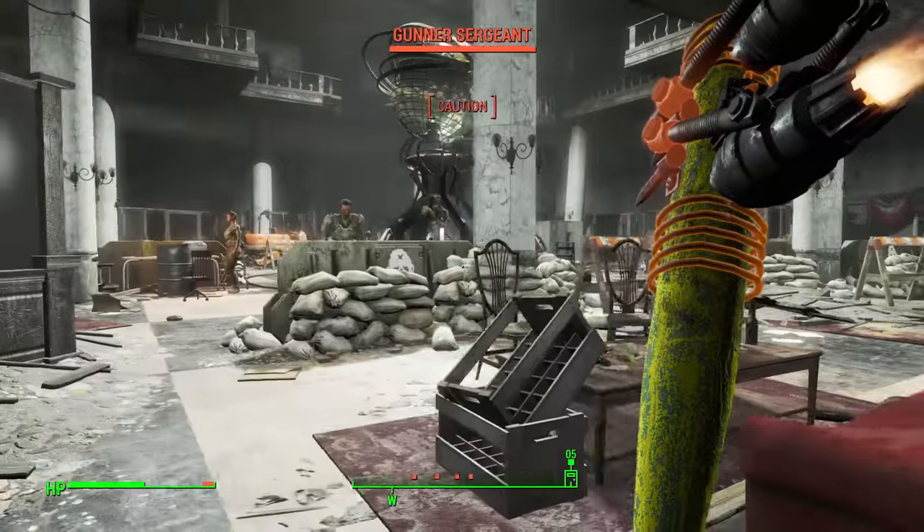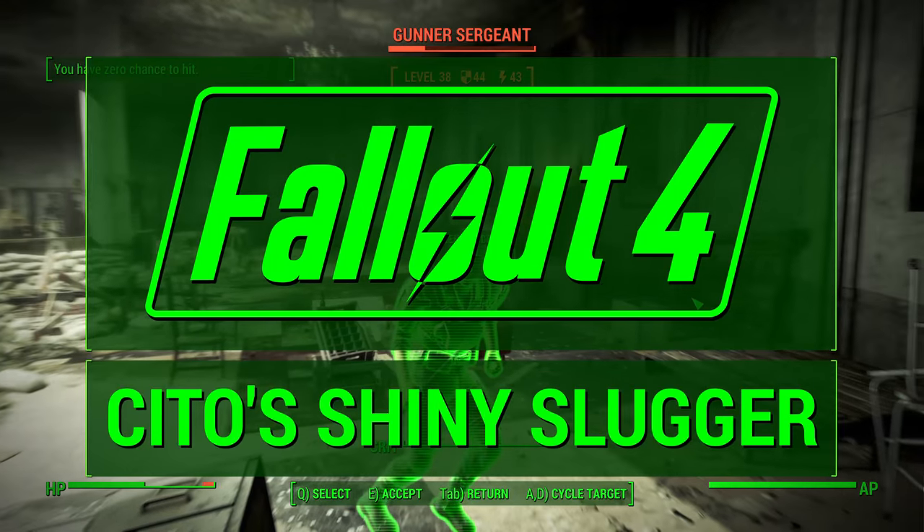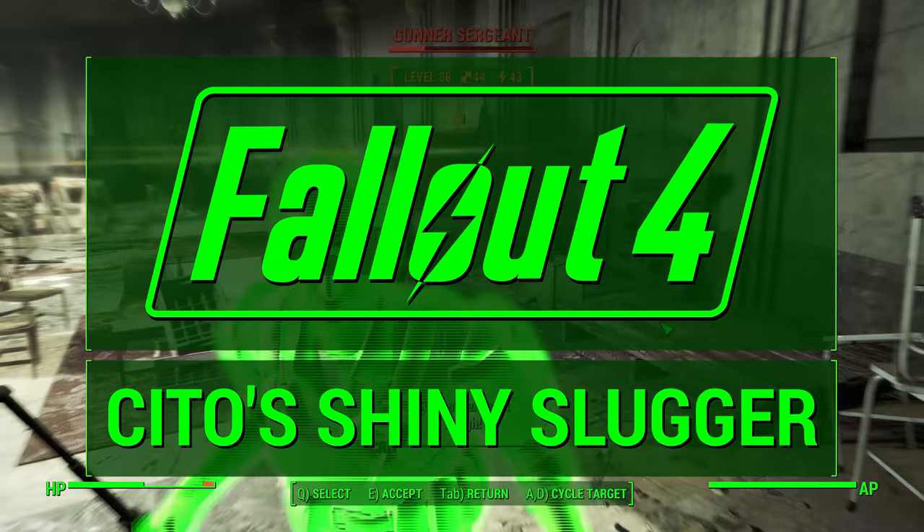What's up guys, JV2017 here, and today I'm going to share my unique weapon guide for Cito's Shiny Slugger, a super powerful baseball bat.